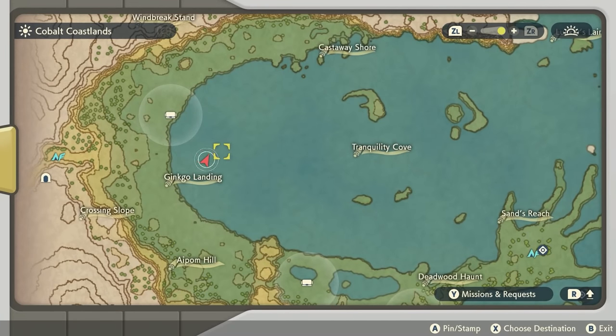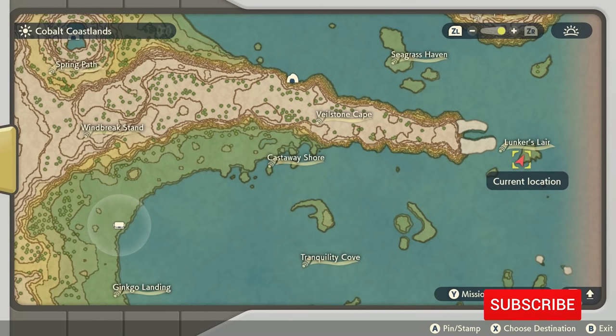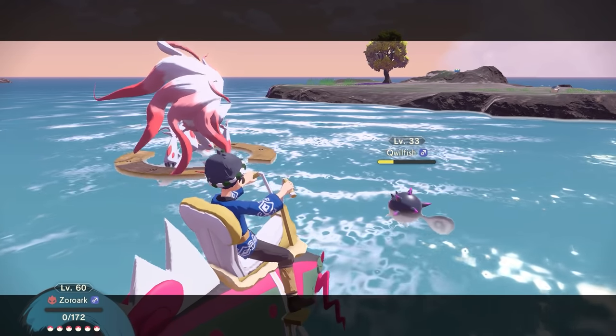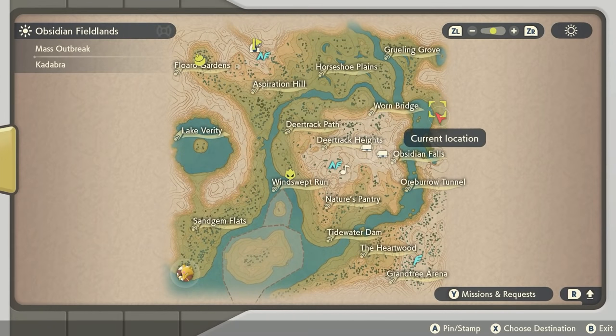You're going to have to catch a couple of different Pokemon first. Go to Cobalt Coastlands and head to this area — you're looking for a Mantyke; it doesn't matter what level. You also need a Qwilfish; the higher the level the better, because you'll use it in combat to master a skill. They're right around this area and you'll probably need to go into combat to catch them. Last, you'll need a Buizel, which you can find in the Obsidian Fieldlands — those little otter-looking guys.